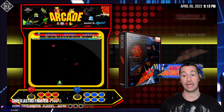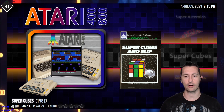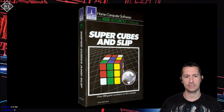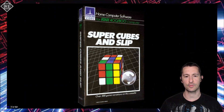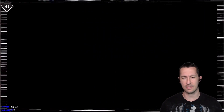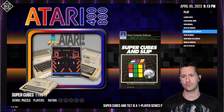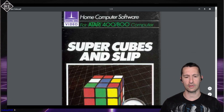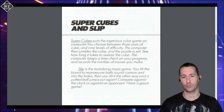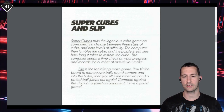Let's continue forward with our next super game — Super Cubes, which we played alongside Slip. This is the other game part of this compilation with two games. Super Cubes and Slip on the front of the box. Super Cubes is a Rubik's Cube game, and it boasts over 300 game variations — I think they're talking about the variation of the cube. We have a manual as well. Super Cubes is the ingenious cube game — I guess they can't use the word Rubik. On the computer you choose between three sizes of cube and nine levels of difficulty. The computer then jumbles the cube and the puzzle is set.